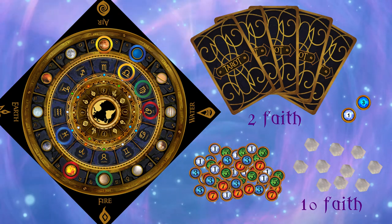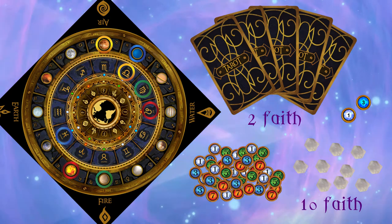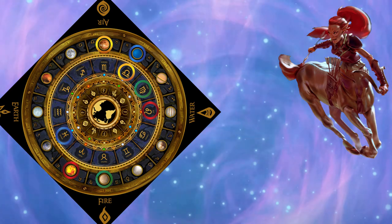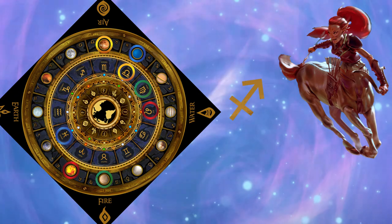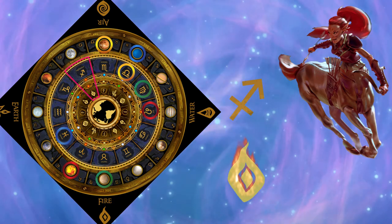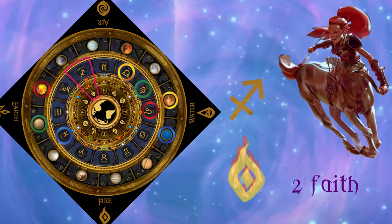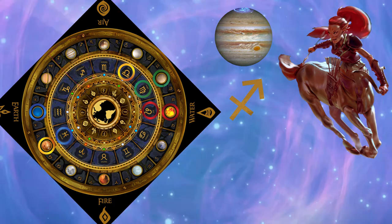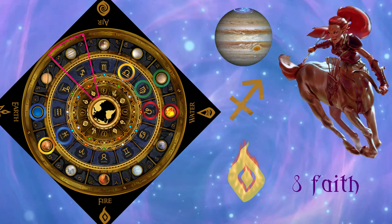Before playing cards we must understand board alignments, because these earn faith and are essential for earning star crystals. To explain board alignments we will use Sagittarius as our example. The symbol for Sagittarius is the arrow; her planet is Jupiter and her element is fire. A partial alignment of your sign with your element earns two faith. Aligning your planet with your sign earns four faith. Aligning your planet, sign and element earns eight faith.